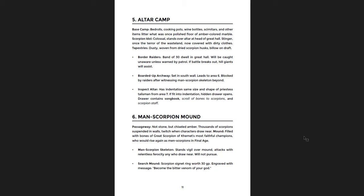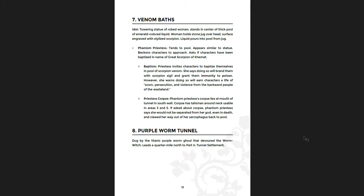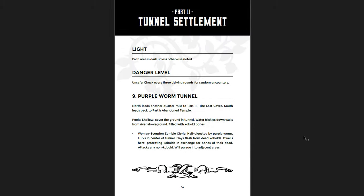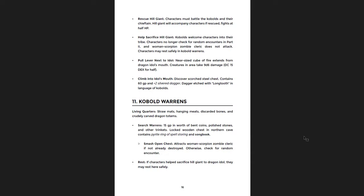There are man-scorpion skeletons — that's even cooler. Then you get the Venom Baths, which is pretty horrifying, and then the Purple Worm Tunnel which leads a quarter mile north to Part 2 — the tunnel settlement. Once again this is an unsafe area, so it's a little bit safer. You get the Purple Worm Tunnels with Cobalt Bones — a pretty small area as well, just enough to give you an interesting area to explore with a few caves to go into.